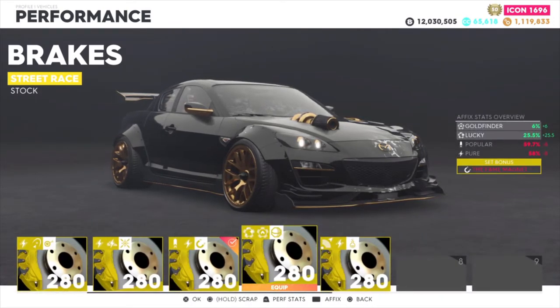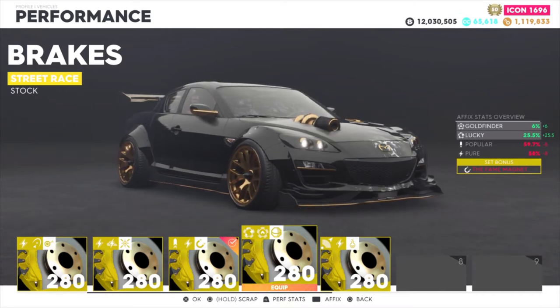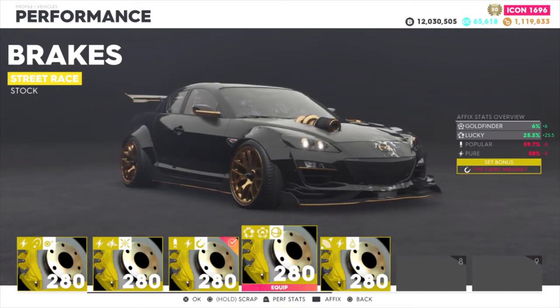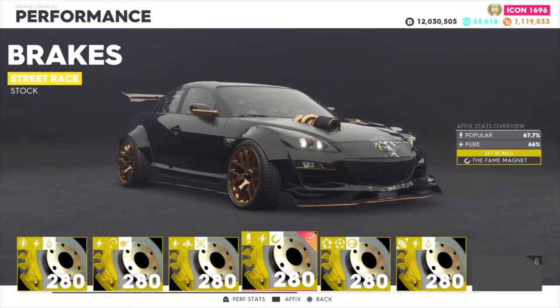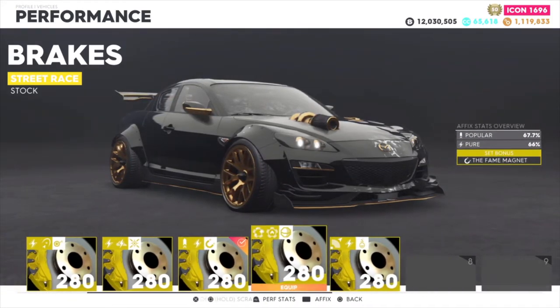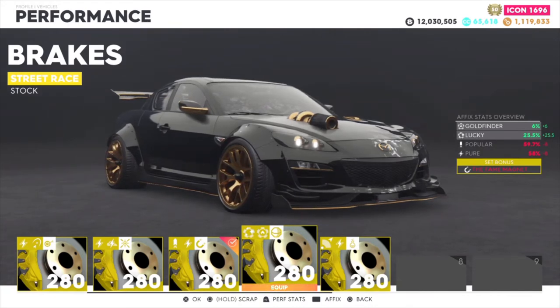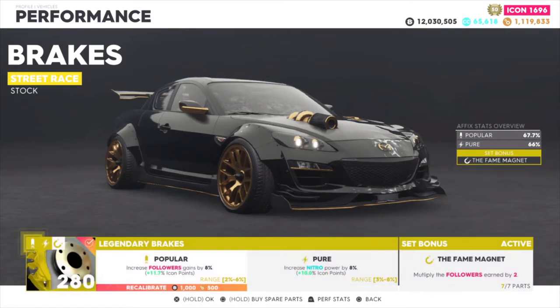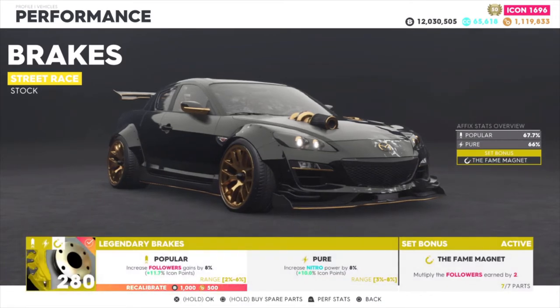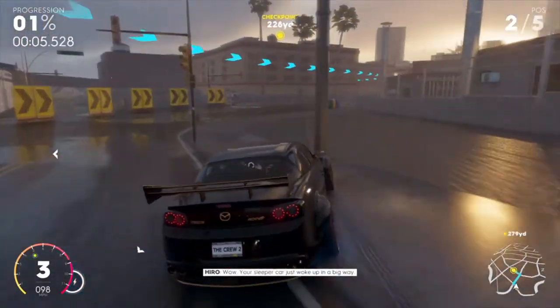A lot of people might use the Loot Digger set, which is also a really good thing to use if you're going after parts. Gold Finder and Lucky will help you get a lot more parts — you can actually get a lot more materials to level up other classes. Fame Magnet will get you money and followers; Loot Digger will get you double loot, and you could get better loot which you can sell to get more materials, which could then give you better upgrades for the affix stats on your builds.